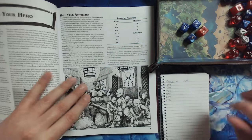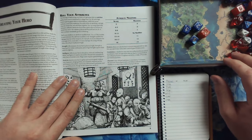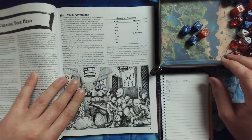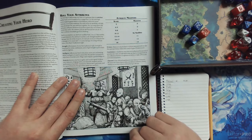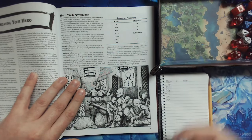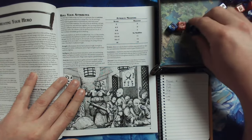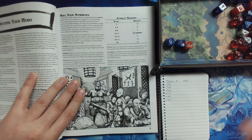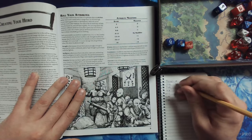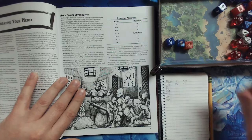You can swap these rolls around to different attributes. If there is no roll over 16, you can set one to 16. Rolling for our first one — I drop the lowest roll. It looks like I have 11 and 15, which is not too bad. I'll put 15 for strength because I'm definitely going for the warrior. 15 will be a plus 1, which is decent.